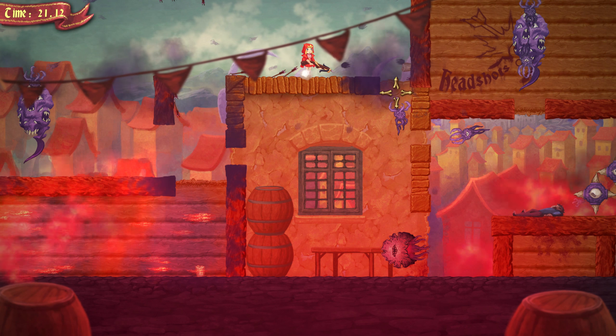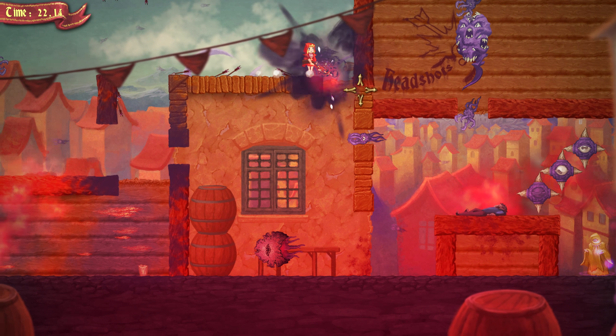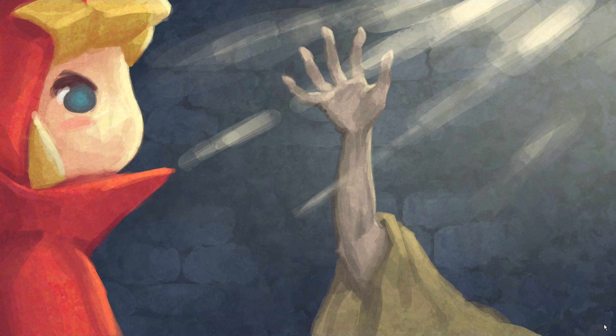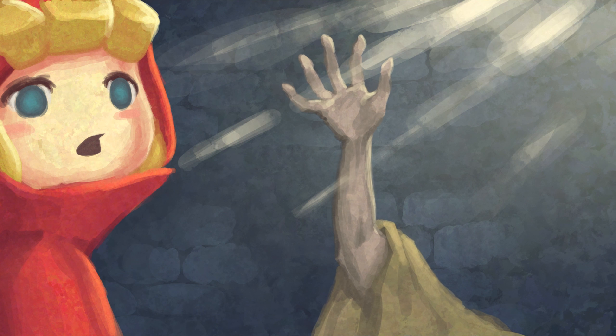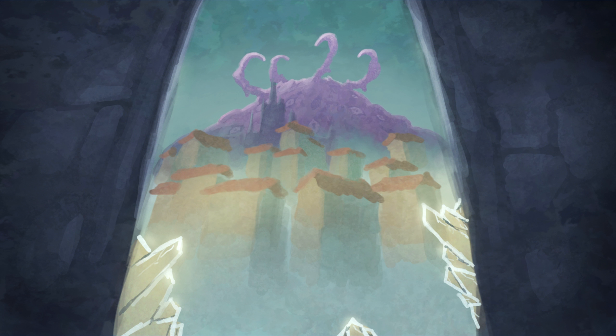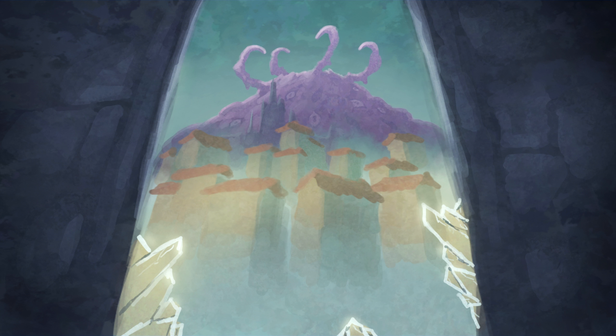The game is a platformer — you take the role of your main character and your goal is to progress through every stage, usually through jumping, dodging, shooting or using other weapons. Your main goal is always to kill one of the servants of the Eldritch Abominations, or to defeat a boss if it's a boss level.